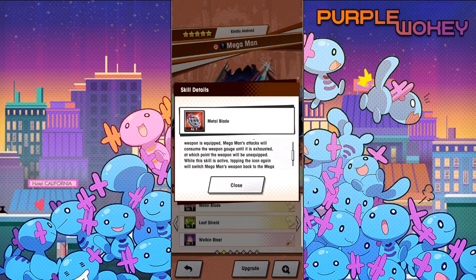This is actually very similar to another skill — a light unit that when you used it, it changed his focus strike so he shot daggers. So it must be similar to that. It will be exhausted until the point the weapon is unequipped, and while this skill is active, tapping on the icon again will switch Mega Man and weapon back to the Mega Buster. This skill is not affected by skill prep, skill haste, energy, or skill damage.